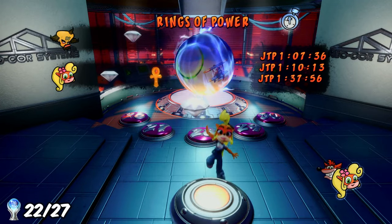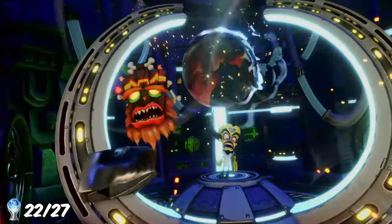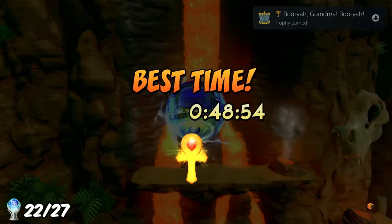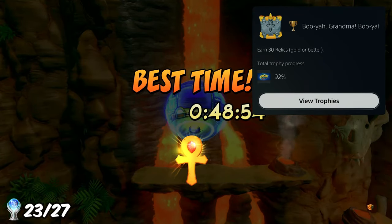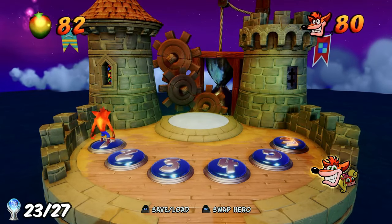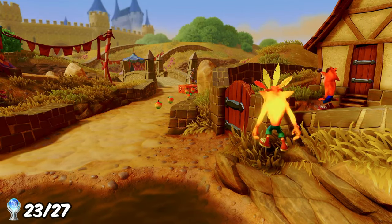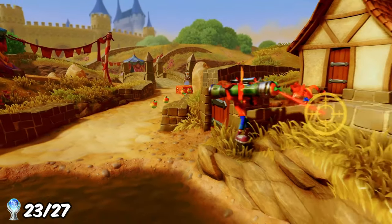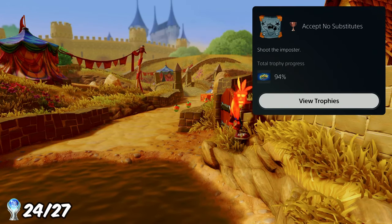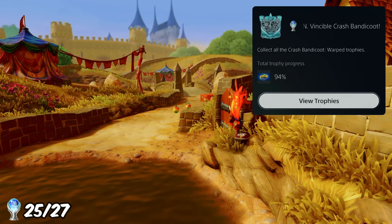With all gems collected, I was able to fight Neo Cortex a second time to unlock the secret ending. I then got the gold relics on the two secret levels, Hot Coco and Agro Saurus Rex. With 100% completion achieved, Crash imposters started spawning on certain levels. I shot one with my fruit bazooka to earn the trophy 'Accept No Substitutes', and with that the platinum was complete.